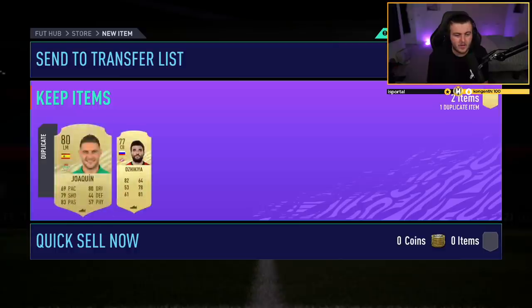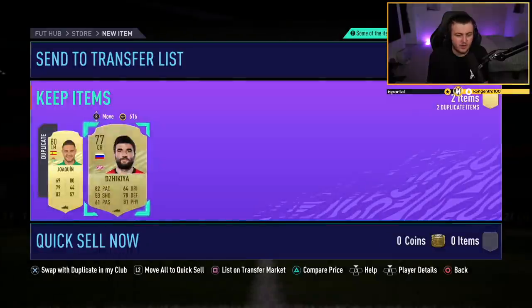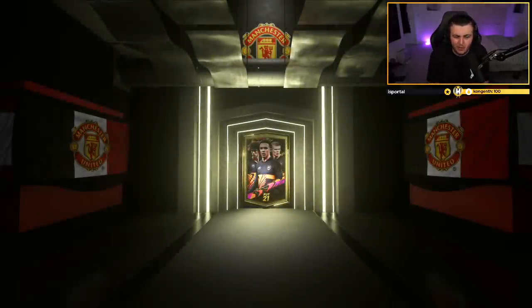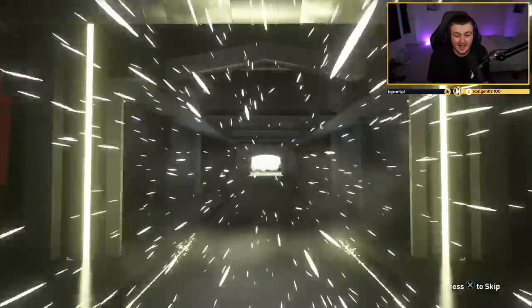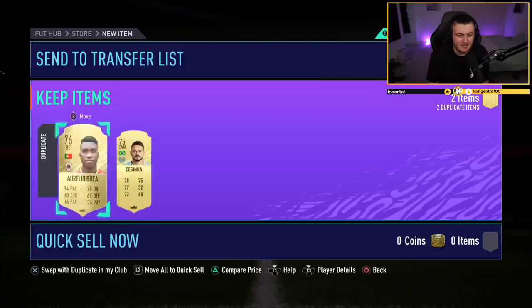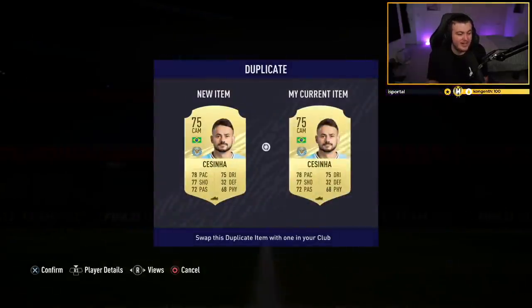We're still yet to get a board. If you need a video on how to tell if it's a board or not, let me know in the comments and I'll make that video over the weekend. Joaquin and Zikia — I don't think either of those sell for anything, so we'll discard both. Come on EA, show us our first board. No board again. This is a really, really bad start — I think we're seven packs in now and still yet to get a board.